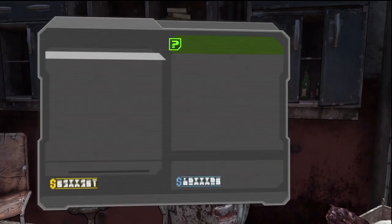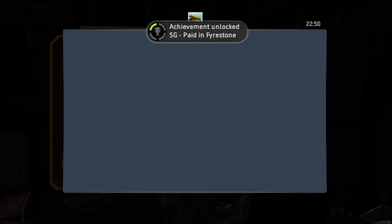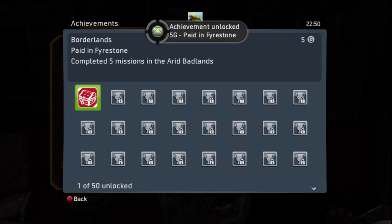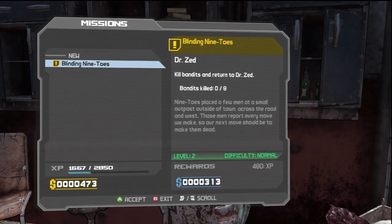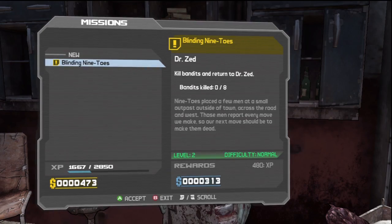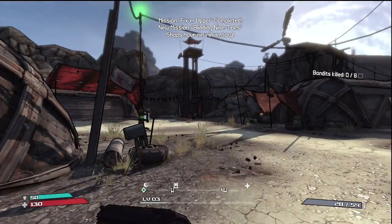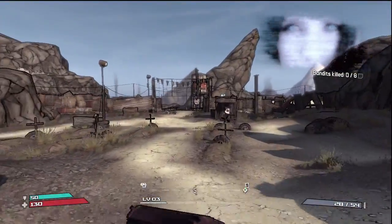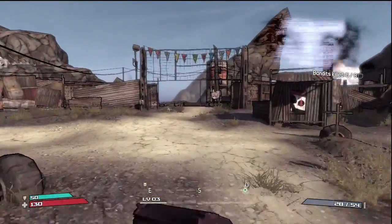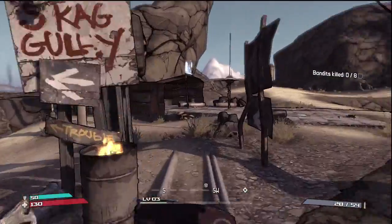Yeah, above our health. And we'll talk to Zed and turn it in. We get our first achievement for completing five missions in Firestone. Okay, so now we have to do this next mission, which is Blinding Nine Toes — kill the eight bandits in Nine Toes' lair. Sounds easy enough. Killing bandits is always a good move in this game.